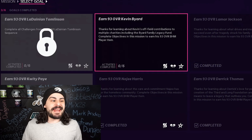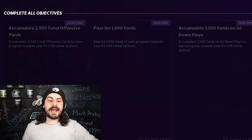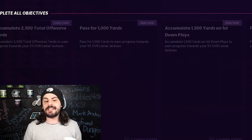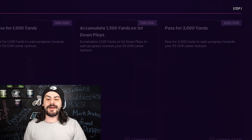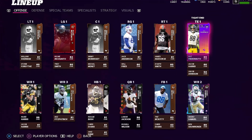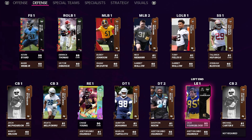Then we jumped right into the Black History Month solos. The reason we went with that was because you were able to earn free 88 overall players that would definitely fit on our Bronze team. First you get their 88 overall player, and then you could earn their 93 by completing objectives in the game. For example, with Lamar Jackson, we completed that to get a 93 Lamar Jackson — all you need to do is accumulate 2,500 offensive yards and so on. Very easy to get free 93 overall players on your squad. After adding all these players onto the team, we were up to a 73 overall, and we're just getting started.